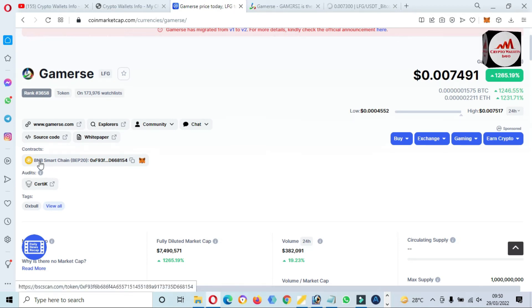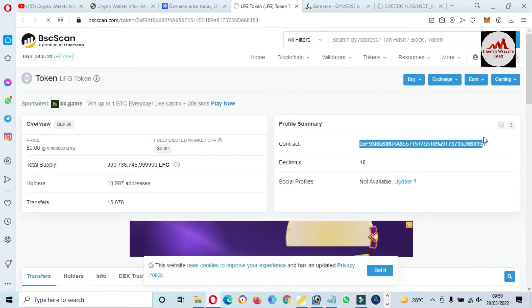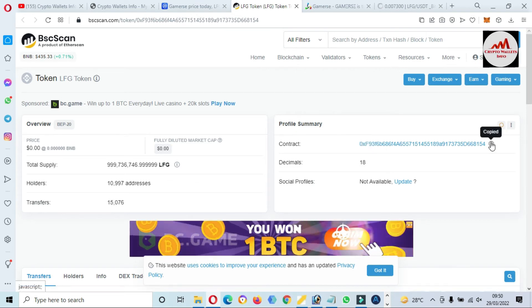Now we are going to add this token to MetaMask. Click on the contract address — you can see here it says Binance Smart Chain. I clicked on it and bscscan.com opened in front of me. We will also note the decimal and token symbol. First, I'll copy the contract address.